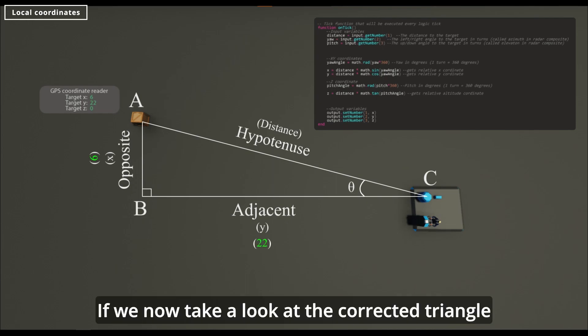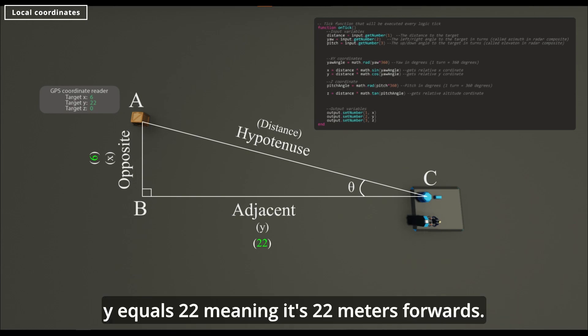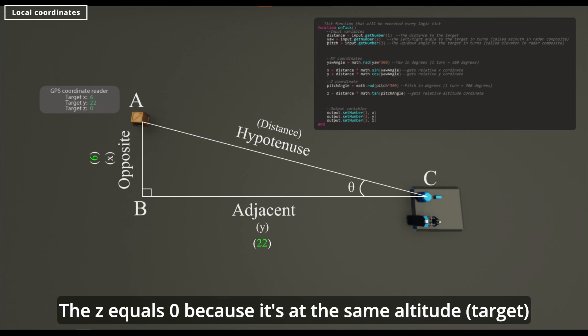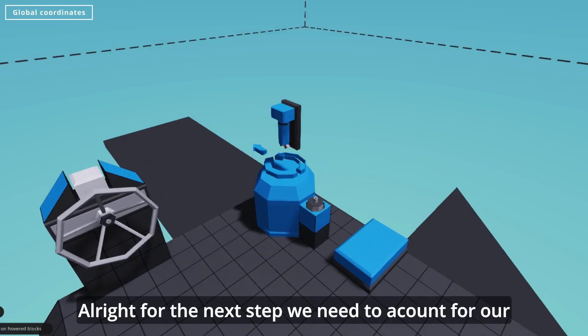If we now take a look at the corrected triangle output coordinates, we can see that x equals 6 — meaning the target is 6 meters to the right — and y equals 22, meaning it's 22 meters forwards. Z equals 0 because it's at the same altitude.